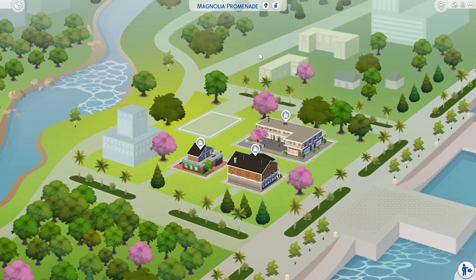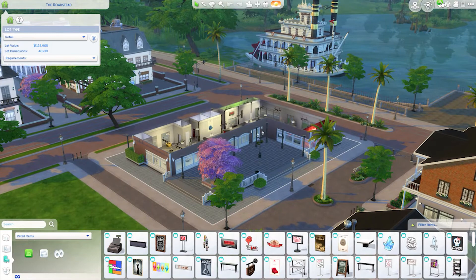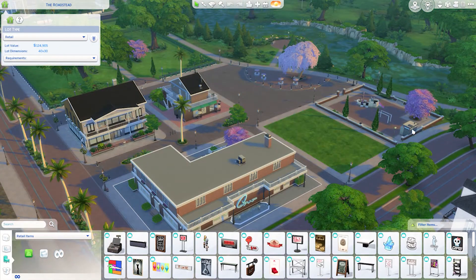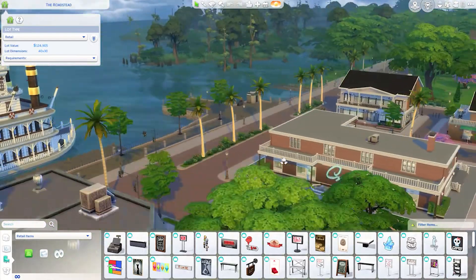Next is Magnolia Promenade, which has only four lots, one of them empty. It's like a continuation of Willow Creek. Here we have a retail store, clothes and a department store — you can just shop here. The builds are not the best, again created by the Sims team. The world is very small and probably only good for this type of shopping build. You don't really have neighbors, though you could technically have families live here. It was obviously intended to be a shopping world.